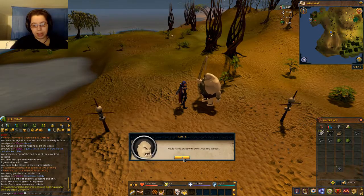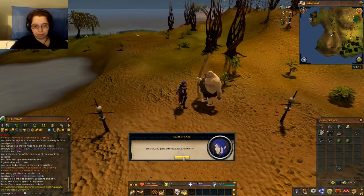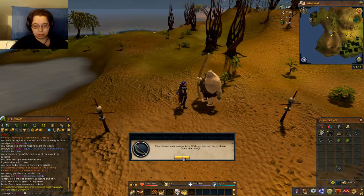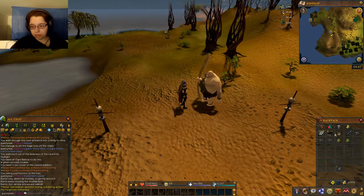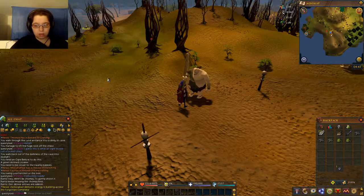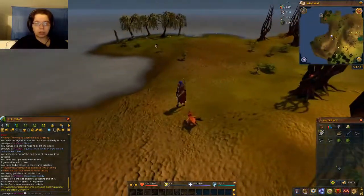No. Is Rance a stabby thrower? You too weedy. I'm actually quite strong — please let me try. Okay, I'll lend you the other stabby thrower. The creature better not cry when it hurts itself. He hands you an ogre bow — it's huge, you can barely draw back the string. Now that I'm actually the one in charge of this, where did it go?